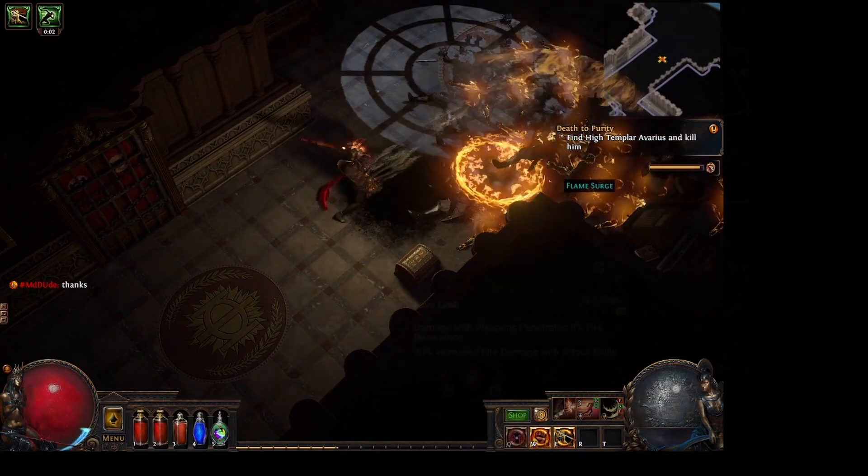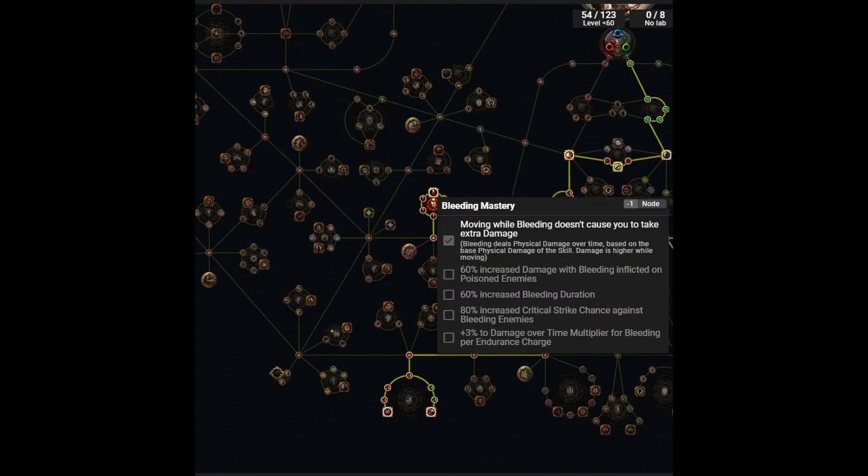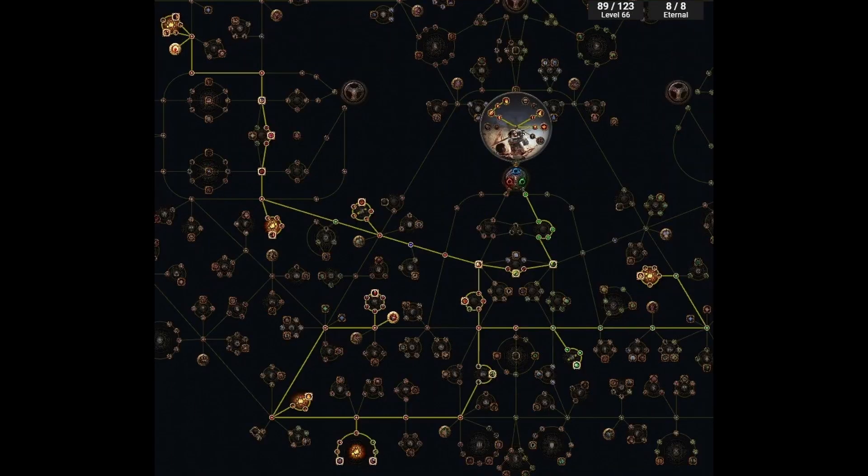Once you have gotten Crimson Dance, then it becomes about focusing on skill nodes that give you increased damage with two-handed weapons and continuously focusing on getting nodes that increase your fire damage and bleed damage. The ascendancy class that you want to pick is the Slayer.